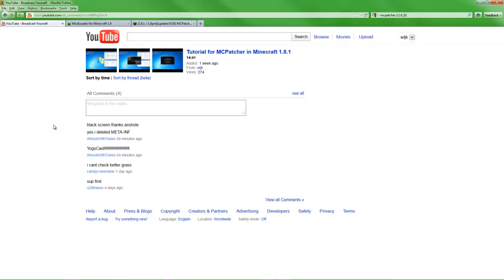I have seen that a couple people — this person here. First off, this is about the tutorial for MC Patcher in Minecraft 1.8.1 video. I know a lot of people have looked at it and it seems like a lot of people have had good luck with it. Now, I had two comments. This one here: 'I can't check better grass.' I'll get to that in a minute because I just researched something and found something out. And as for this one, apparently there is a problem because he has a black screen.